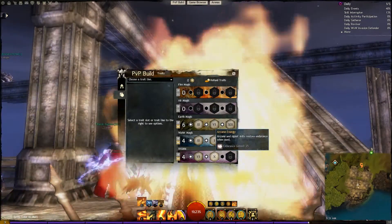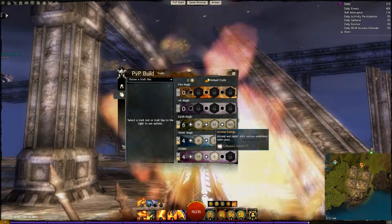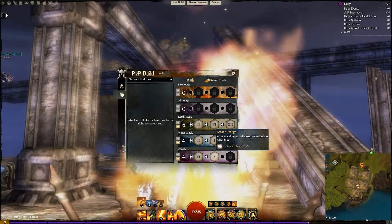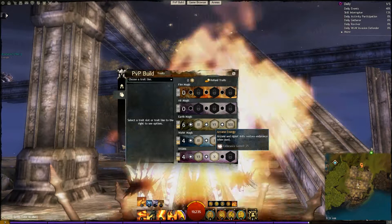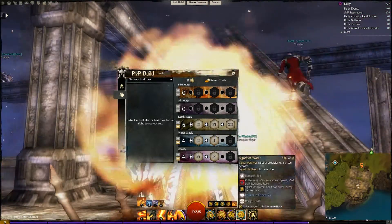And you're going to want Arcane Energy. Arcane Energy gives you 25% endurance whenever you use a signet or arcane skill. So that's where you get endurance from signets. Pretty good — a lot of endurance.